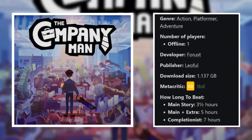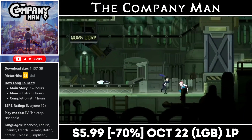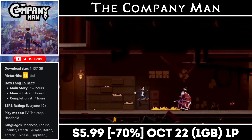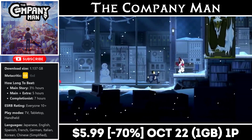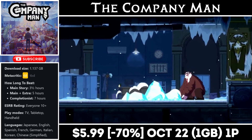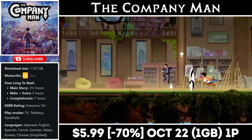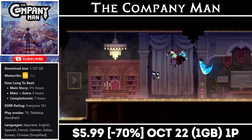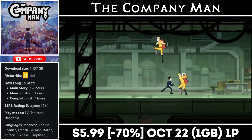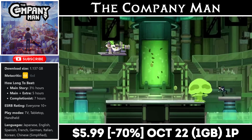The Company Man is a fun single player action platformer that takes everyday normal business life and puts a comedic twist on it. We play as a young man on his first day at a new job, and we have a co-worker that wants to make things miserable. The levels are split into different office sections — for example, a frigid level where the AC was left on too cold and everything froze over. The combat and controls feel great and the boss battles are creative, and the game is never too difficult so almost anyone can jump in and have fun. Right now you can pick it up for just $5.99, marked down 70%, with the deal ending on the 22nd. You'll need about 1GB for the install.